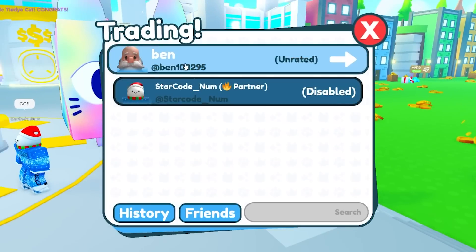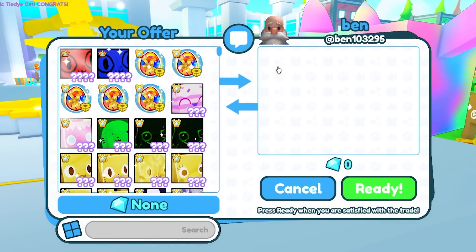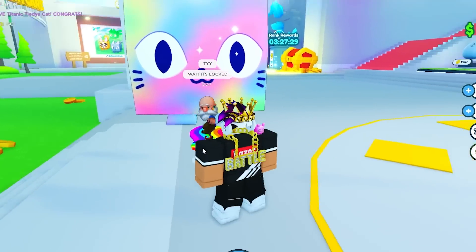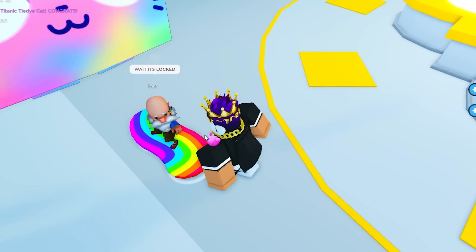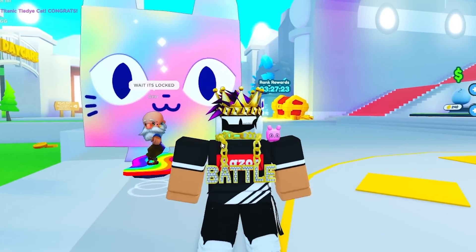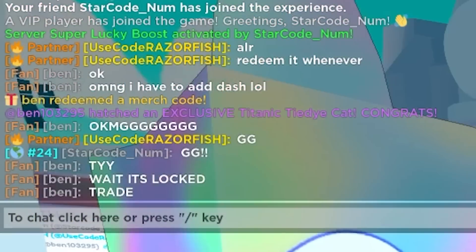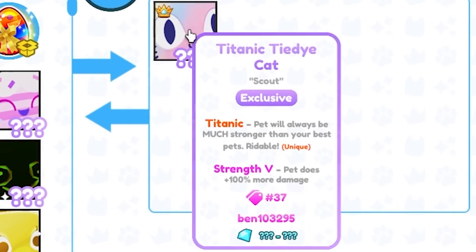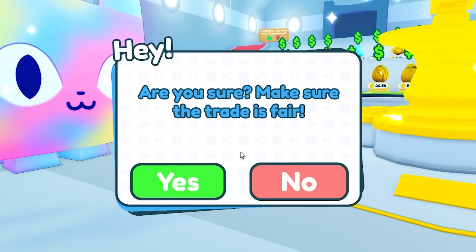I'm gonna send him a trade right now too. Let's see which number he got and what enchant. He said it's locked. He even got the hoverboard — he just got the hoverboard. I think that's his first ever merch code redeemed. W! And now the entire game got notified — he just hatched the titanic tie-dye cat. So that's a W guys. I sent him the trade and he got 37.